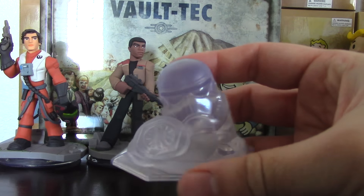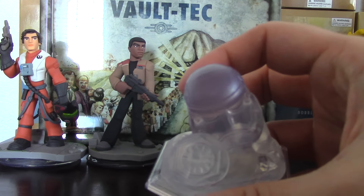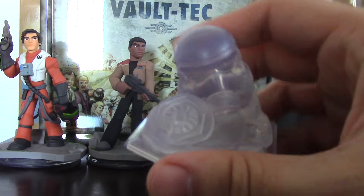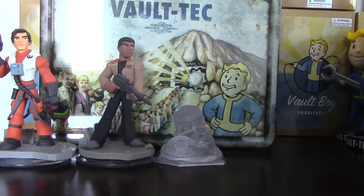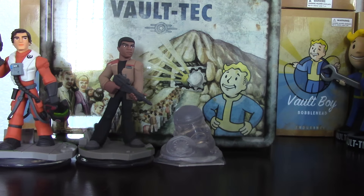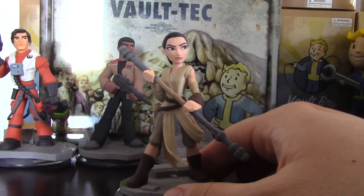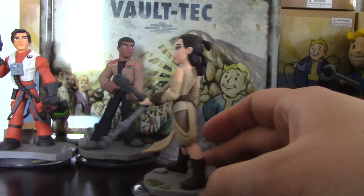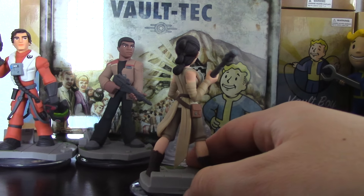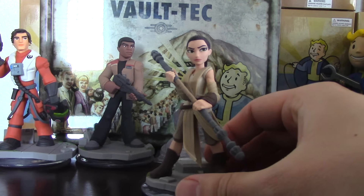The playset piece is really quick — just a stormtrooper's helmet and a symbol of the resistance, very cool. And then we have Rey. She is pretty badass in the movie and she looks pretty awesome in the game as well. She lives on Jakku as a scavenger, then things happen and she's fighting people, fighting the First Order.